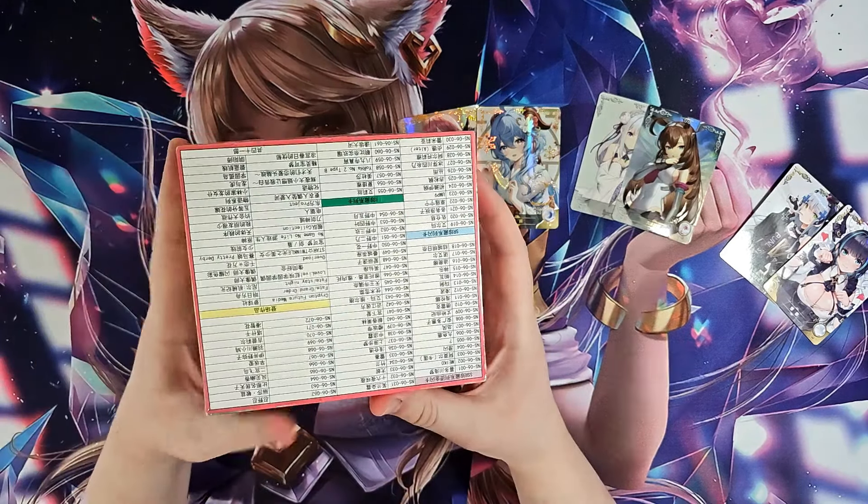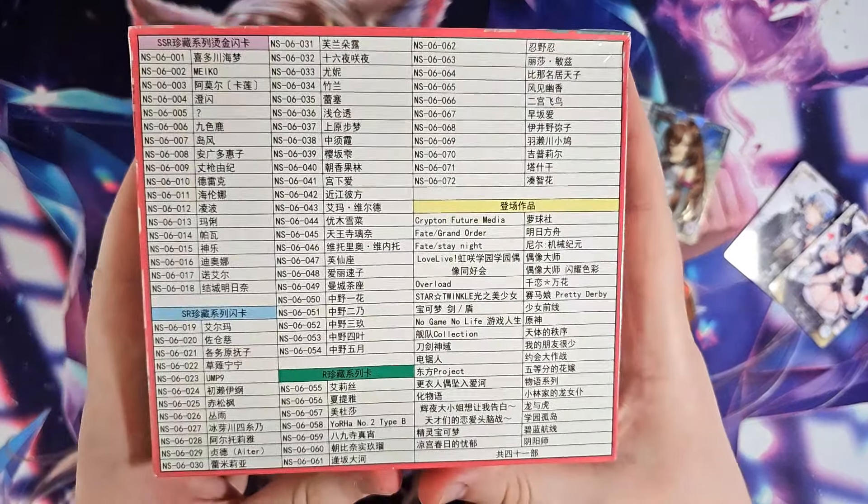On the back of the core Goddess Story boxes, they do have the set list for the box on the back. If you can read Chinese, then good for you — like me, I cannot. Some of them you can tell, like you can see in English there's some Fate and Overlord and No Game No Life. There is a website that can look up the core Goddess Story set list — it'll have pictures and names of the characters for each set. The off-brand sets are not on there, so you'd have to find somebody from the community that has completed the set list on their own.